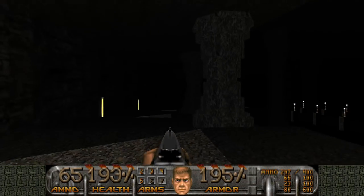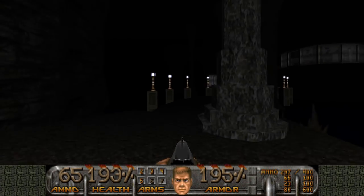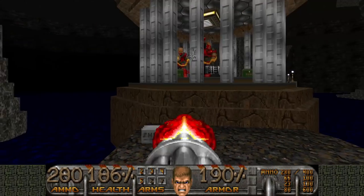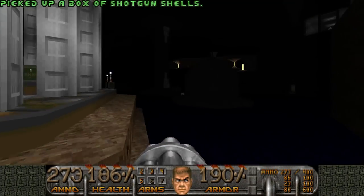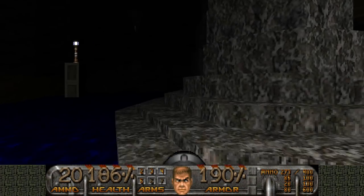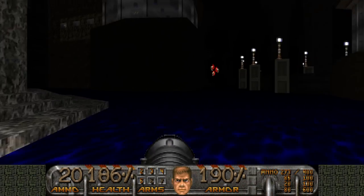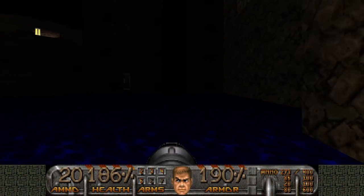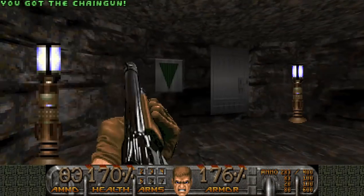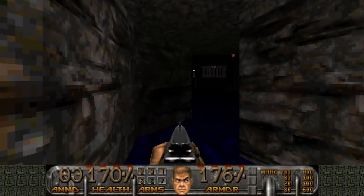I'm not going there yet — let's go check out the BFG secret. Kill these guys while we're at it, and also the hell knights. I need to get up somewhere. I didn't mean to spawn the pain elementals — that is really bad. I didn't want that at all. Oh, that's so bad. I want to kill them with the BFG.